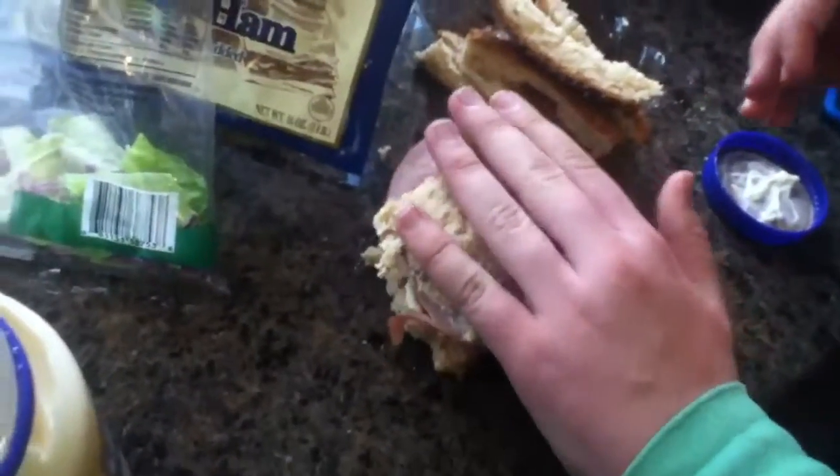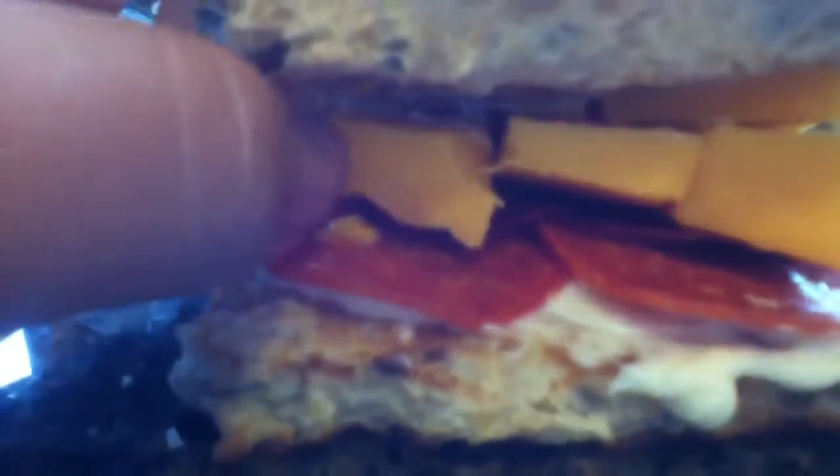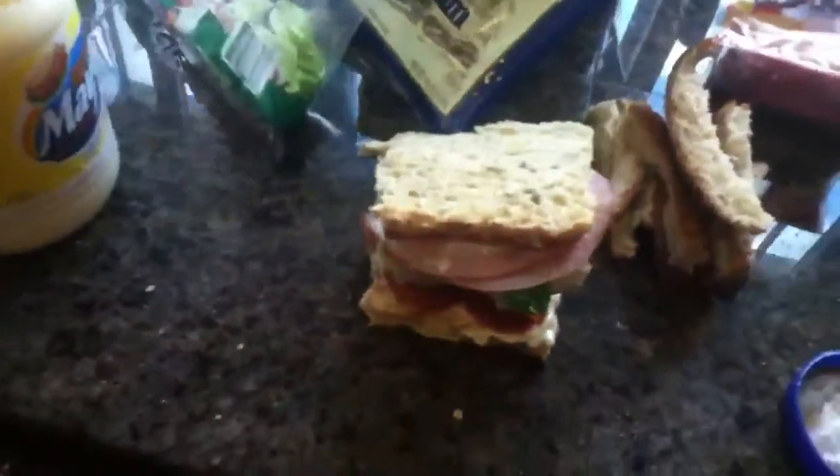This is a three-layered sandwich. Wood, or bread; the snow, which is mayonnaise; pepperoni, redstone; the gold ingots; more snow on the inside; the wood; and then the cooked or raw pork chops; grass; and more wood. So here's our Minecraft sandwich.